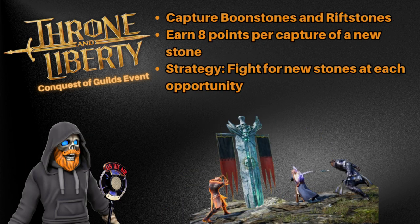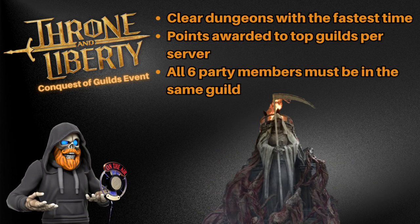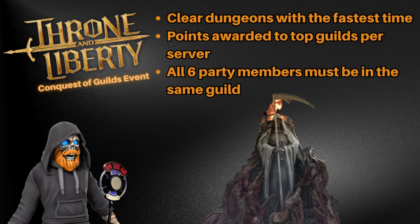Conquest battles: capture boonstones and rift stones for 8 points each — strategy is key here, so fight for the new stones to maximize your score. Co-op dungeons: race against other guilds to clear dungeons faster than anyone else. Only the fastest runs count, and your whole party must be from the same guild.